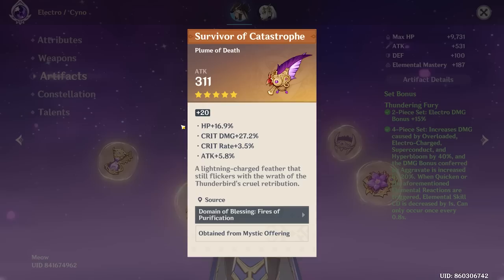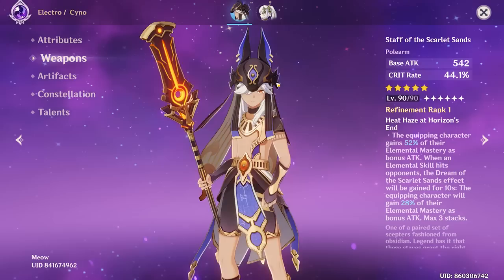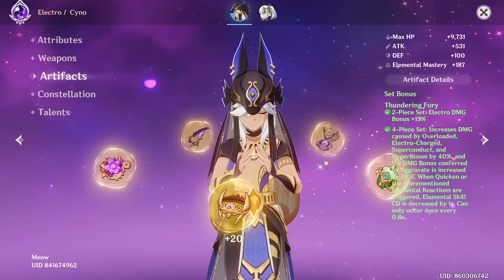Pretty damn optimal. That's not a bad feather — two HP rolls, unfortunate, but 27 crit damage. You really want to prioritize crit damage on a build like this because you already got 44 crit rate from this polearm. The flower — yeah, a lot of crit rate, a lot of crit damage. Really good piece. The hat — energy recharge. We don't actually need crit rate as much because we already got that polearm. Energy recharge and attack are honestly better stats, so I actually like this piece.